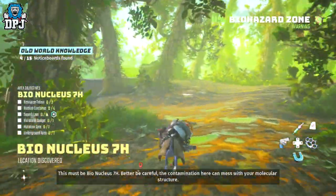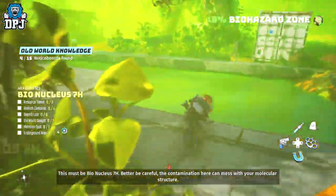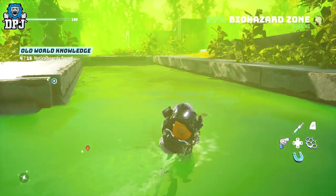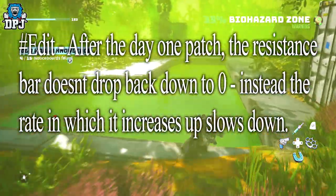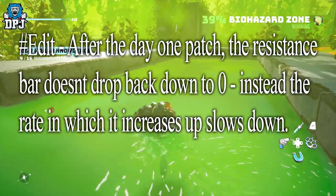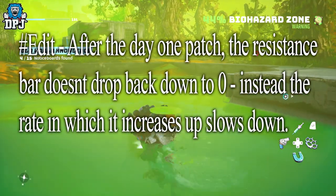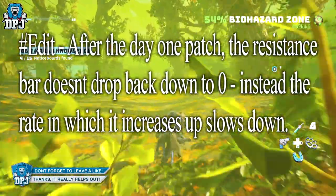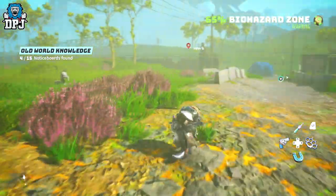When you go into certain contaminated areas — heat, radiation, biohazard — if you have no resistance, you will die pretty quickly. But here's a tip: if you find a pool of water and stand in it, your resistance bar will drop back down to zero. This is very useful if you don't have points to buy into resistances but need to travel through a certain area and don't want to die. So if you find a pool, run to it, stand in it, and you'll notice your bar drop. I did test this in the cold area but it didn't seem to work there — maybe because the water is still cold.